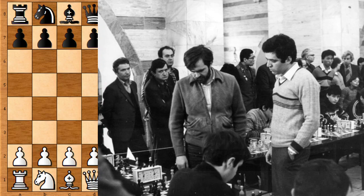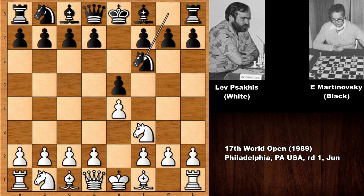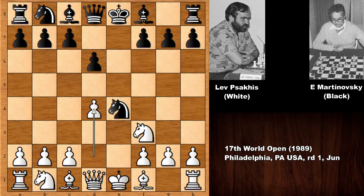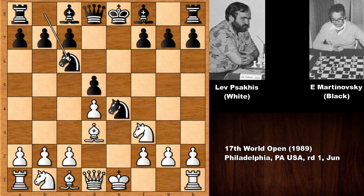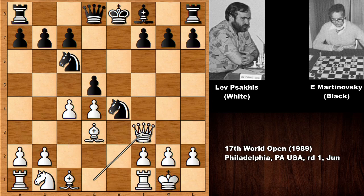Without further delay, let's see what happened. Lev Sakis starts with e4, e5, knight to f3 — the Russian Game, the Petrov Defense. Knight takes on e5, d6, knight takes on e4. The common move d4 leads to the classical variation of the Russian Game: d5, bishop to d3, knight to c6, castling, bishop to g4.